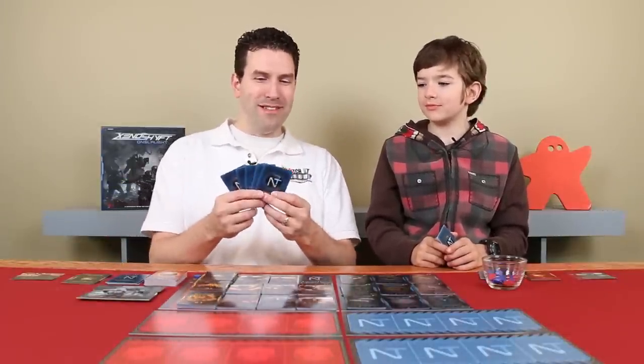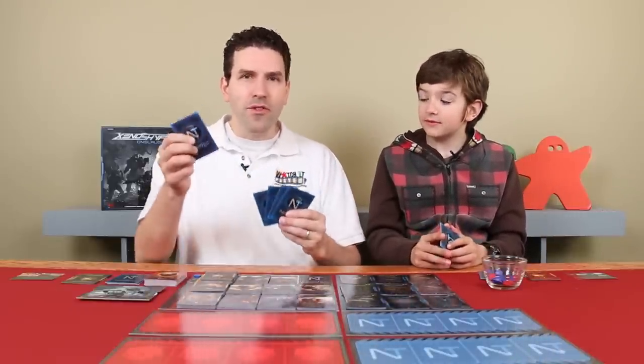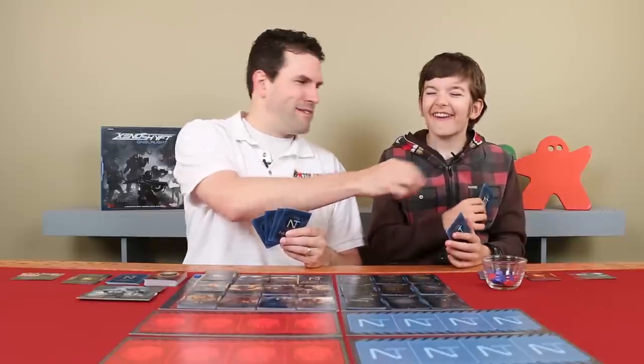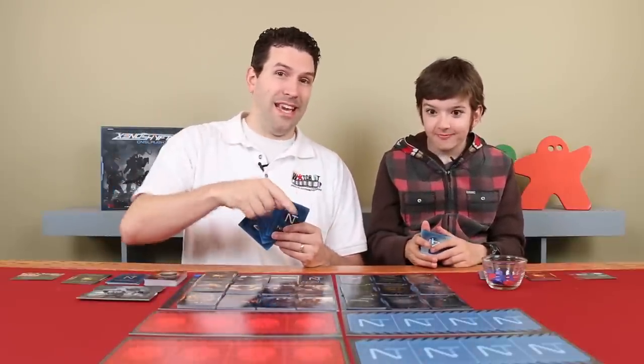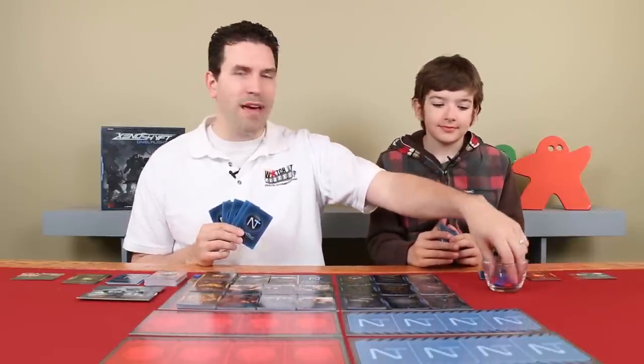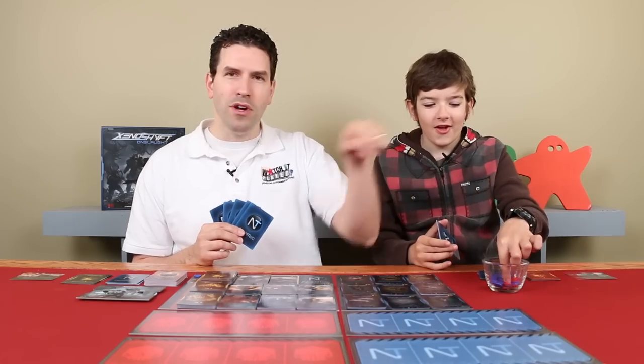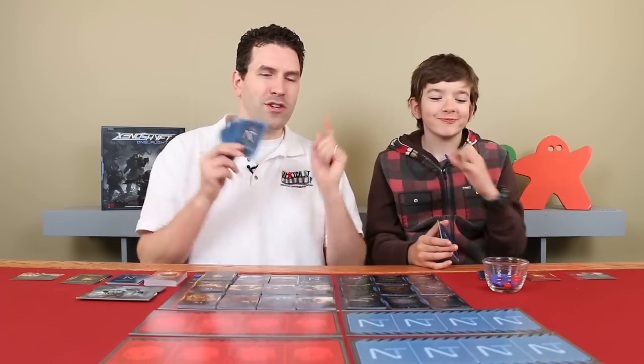We've got our loot — now it's time to deploy the troops. We've got to get them into the lane. Remember, this is cooperative, so although I can't give Luke items to put into his hand, I can deploy them into his lane to help him out. We're also going to pass this bowl of damage and ability tokens back and forth to indicate who's the first player. Luke is the first player for this round. Let's go to the table and deploy our troops and items.